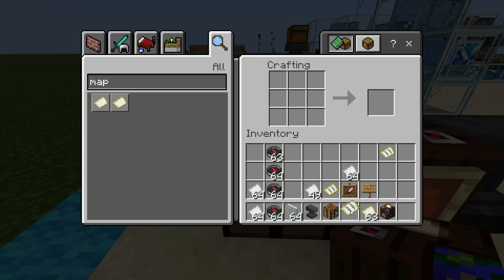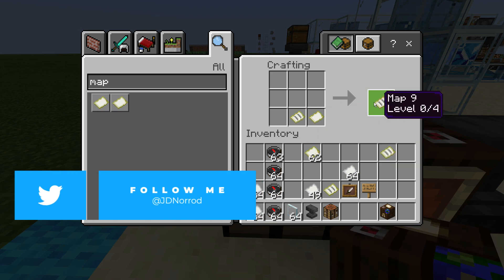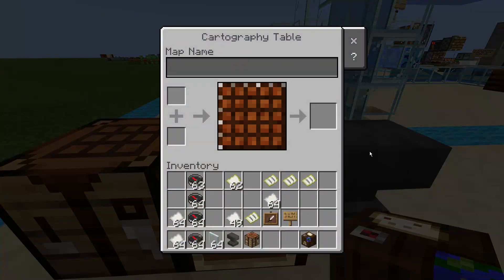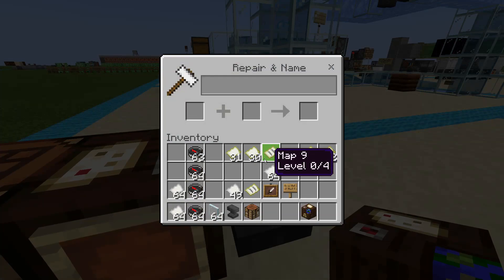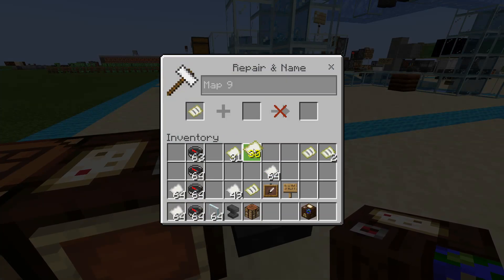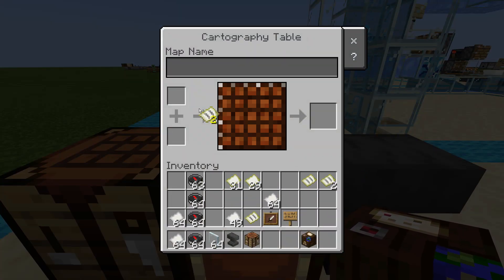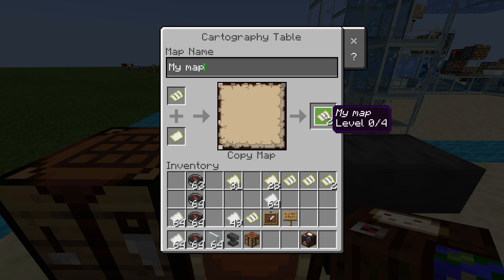If you wanted to duplicate a map, you can take an empty map alongside your existing map, put it on a crafting table, and you'll come away with two of the same map — both map nine, for example. You can do the same thing on the cartography table with an empty map and the map you want to duplicate. You can also do it on an anvil. The great thing about the cartography table is that while duplicating, you can also name the map — and now I have two copies of my named map.